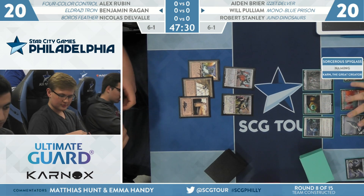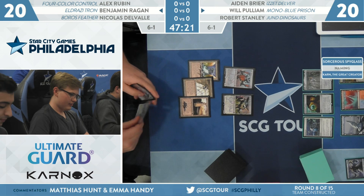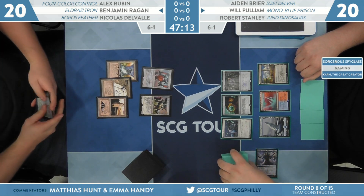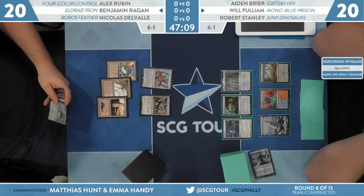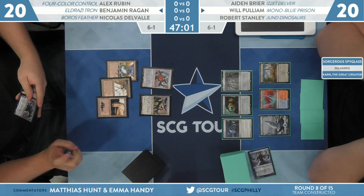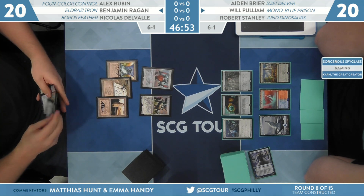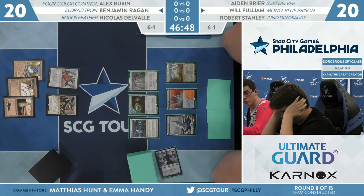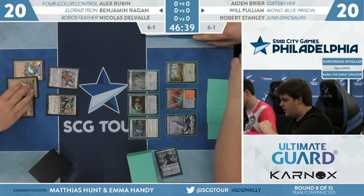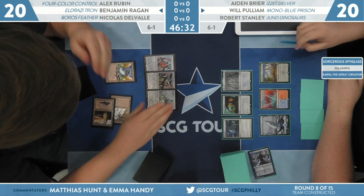In Regan's spot, he's pretty interested in just playing the Smasher. He has Walking Ballista alongside it — could play that on one mana with the leftover Power Plant. The thing you'd be worried about in this spot: you actually know his entire hand because he drew the Mox Opal for a turn. You could be playing around something like Whir of Invention. If there's a Whir coming, you'd want the Walking Ballista developed to get a counter before a Sorcerer's Spyglass hits the table. Regan's Reality Smasher is the play.